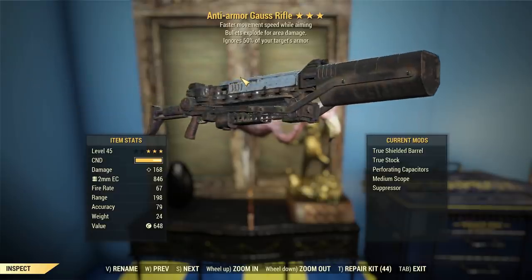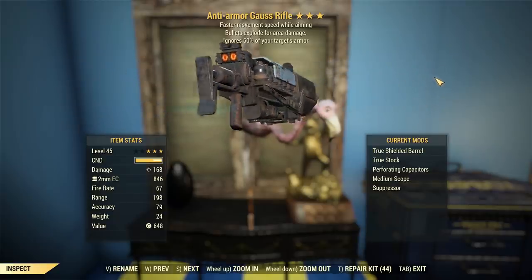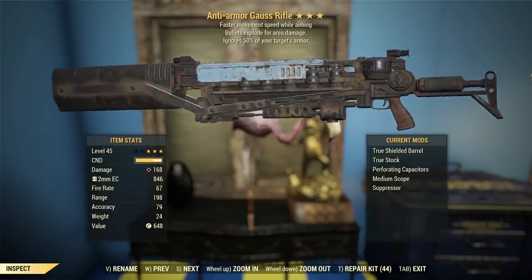G'day, this is Captain Ubin. This is an anti-armor Gauss rifle with bullets exploding for area damage and faster movement speed whilst aiming — major and minor legendary effects, respectively.